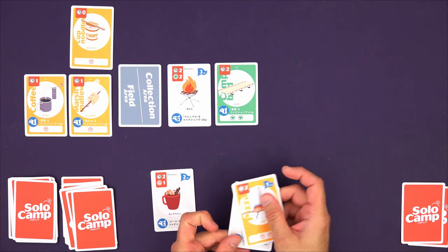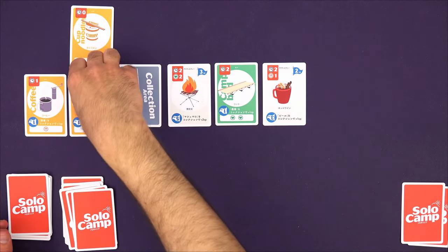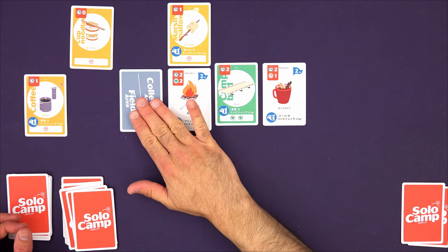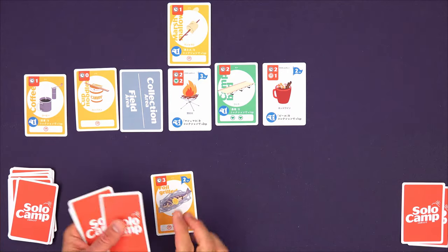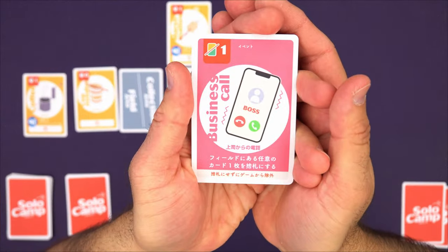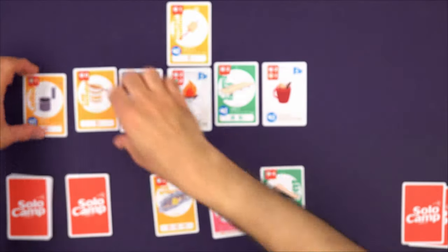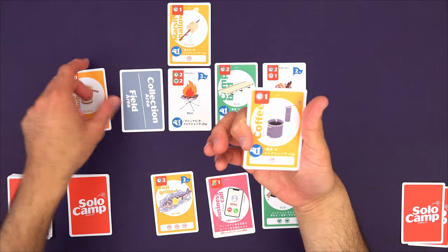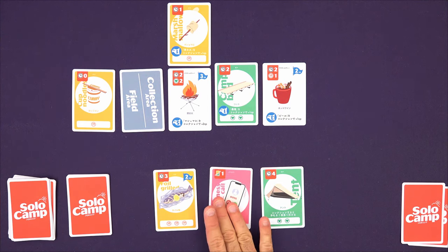Here I have hot wine — two time and one food, scoring an extra point if paired with beer. Curry cup noodles costs zero time for a free resource. My telescope is two points for two time and one gear, but scores an extra three points if the sunny weather event is in play — I haven't seen any events yet so I'll play it for free. Then I'll discard a card to draw two. There's the beer! Two time and one food to play the hot wine, using the marshmallow as food since it pairs with my fire.